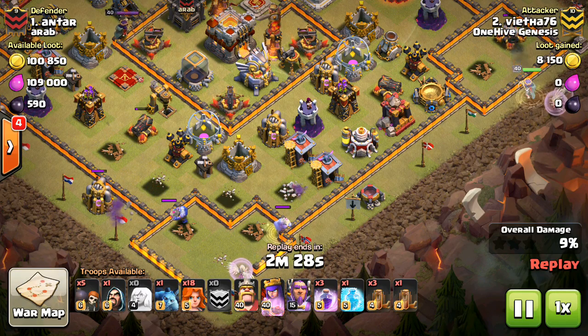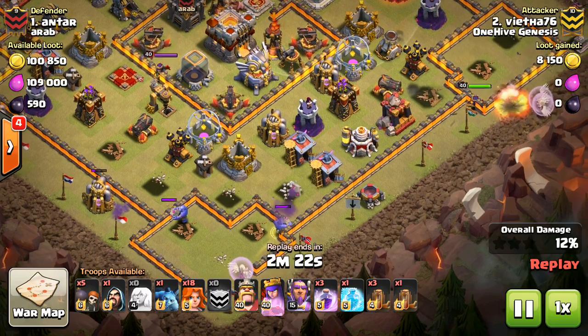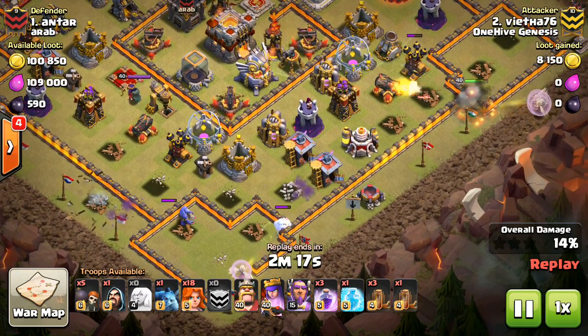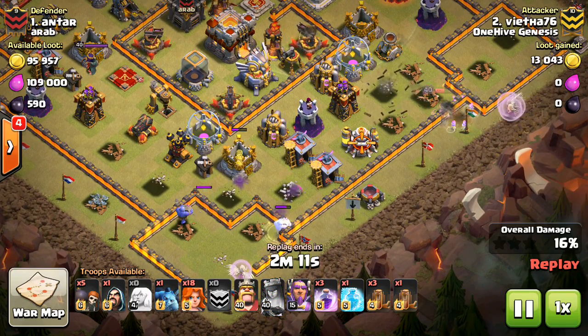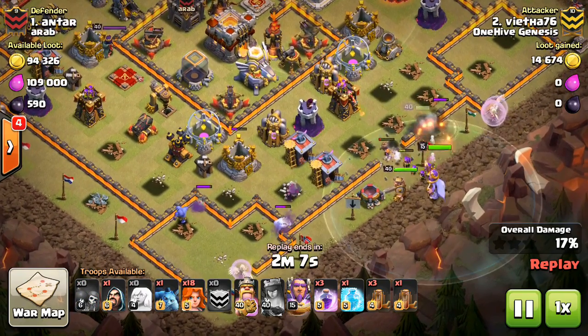You have that first queen walk to break the funnel on one side, and people are putting down two healers and a group of bowlers. Because they have their range, they're pretty much able to reach some of those buildings that other troops can't. You might have seen that you can drop down a jump spell with a golem and your king to take out the other side of the funnel.